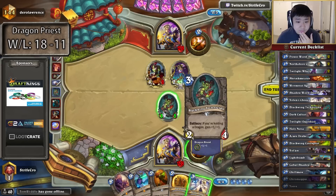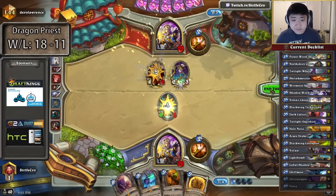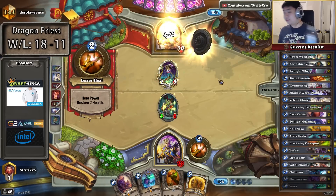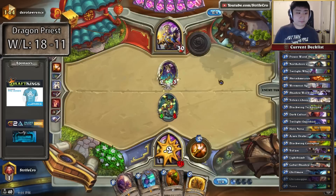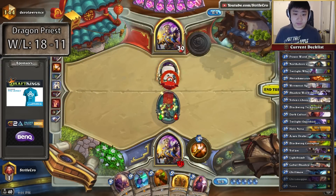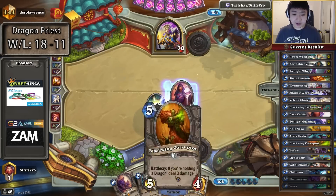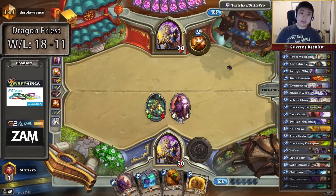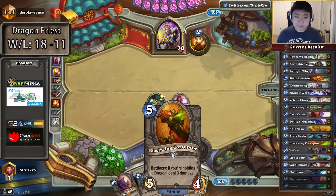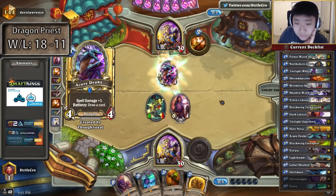Oh that's good — we can get this to 5 attack. There we go. Nice. I am trying to get value in this matchup; this is a value matchup. So I can save Corruptor for a better target, especially when I can remove it and heal. This sets up for a better hand — arguably a better board with the Cultists here instead of a Corruptor. Probably a slightly weaker board, but...